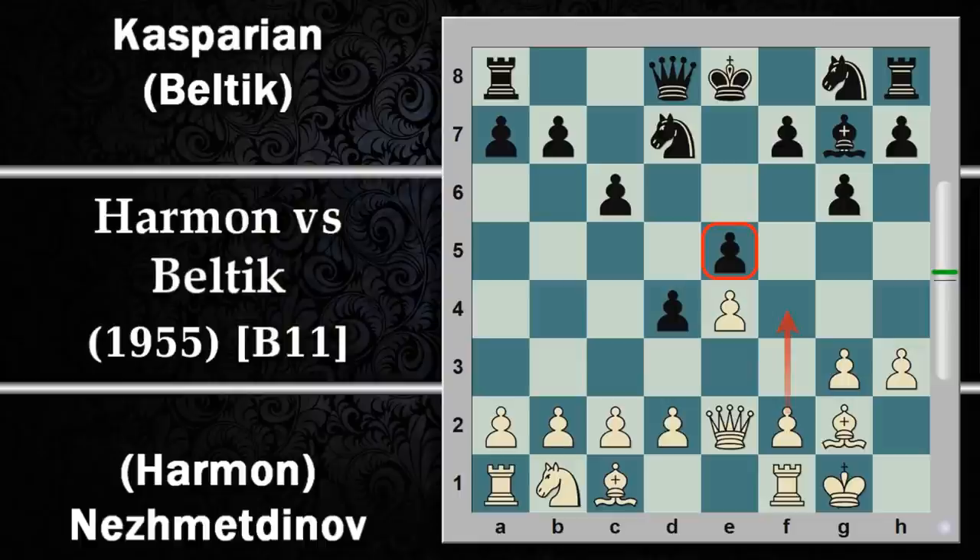Si prosegue con E5: il nero fortifica questa struttura ma dovrà trovare un modo per dare aria all'alfiere chiuso dai propri pedoni sulla linea d'attacco preferita. Si prosegue con la spinta D3, quindi il bianco deve ancora sviluppare alcuni pezzi, tra cui anche l'alfiere campo scuro, e così ne libera la strada.